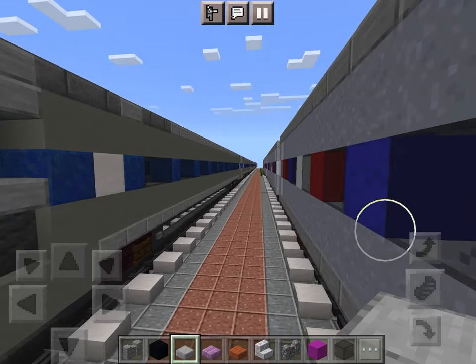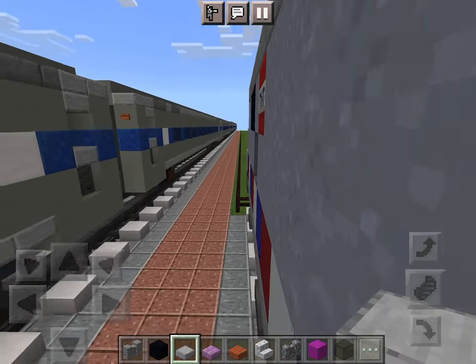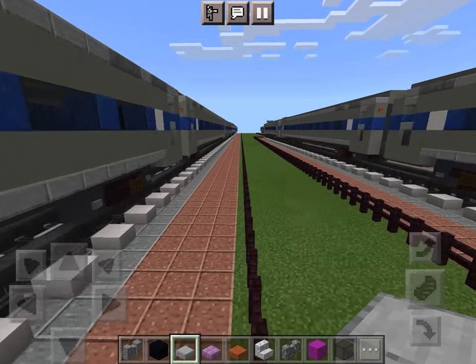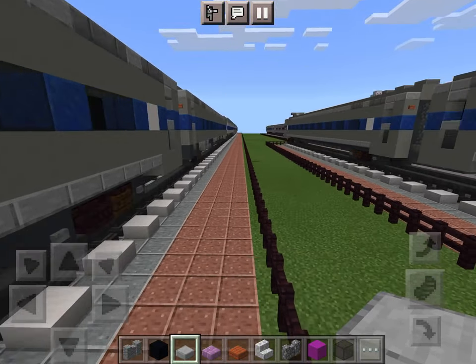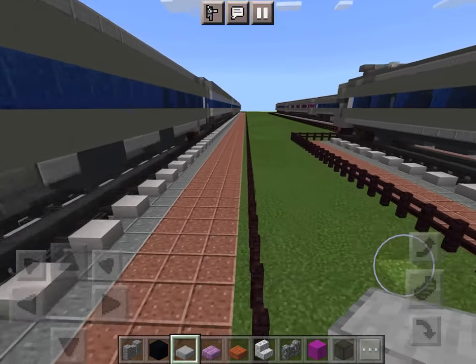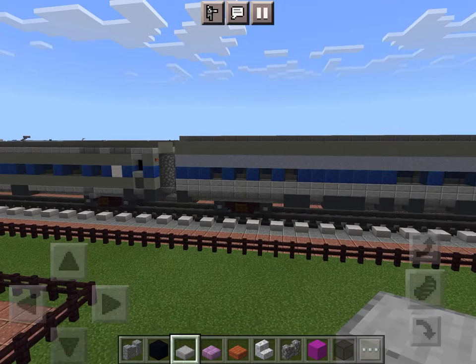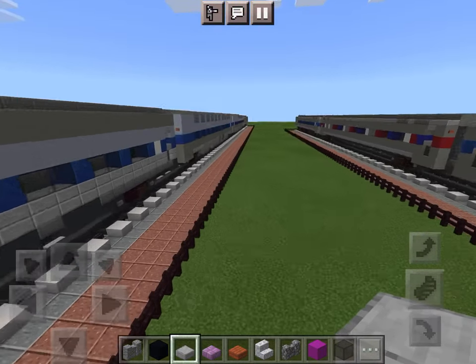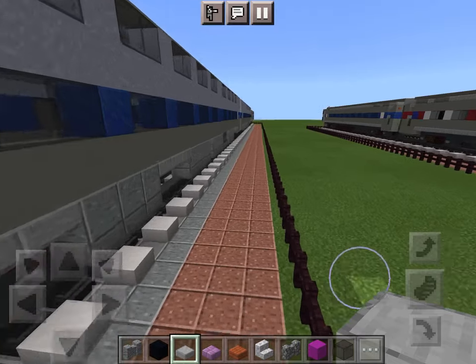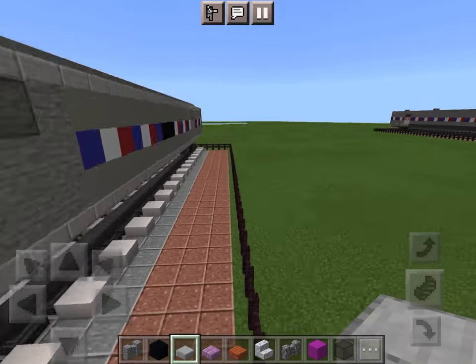So let's do Phase 5 fleet cars. We got Phase 5 fleet cars — four cars: one Horizon car, one diner car without or with extra windows, two Viewliner sleepers, and one Heritage baggage car.